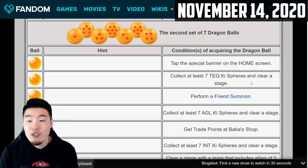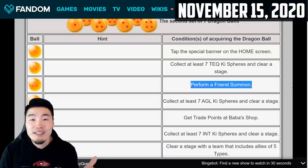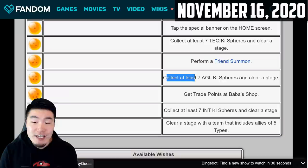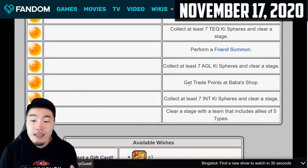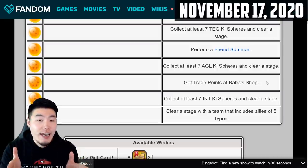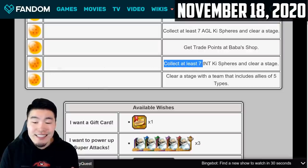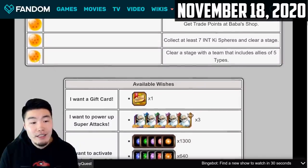For the three-star dragon ball, perform a friend summon — that's it, super simple. For the four-star dragon ball, collect at least seven AGL key spheres and clear a stage. For the five-star dragon ball, get trade points at Baba's shop, which I assume means you have to exchange a unit or an item for some Baba points, and you should get that five-star dragon ball.